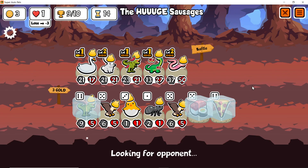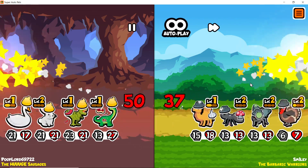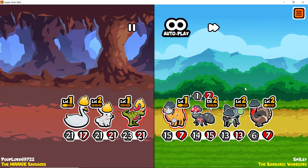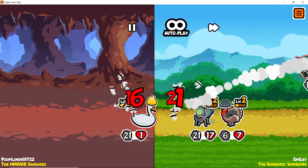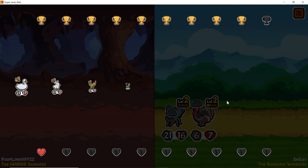We have a lot more HP than we do attack, so that in itself... oh — and your stupid flight turkey. I can't get a food build to work, can I?